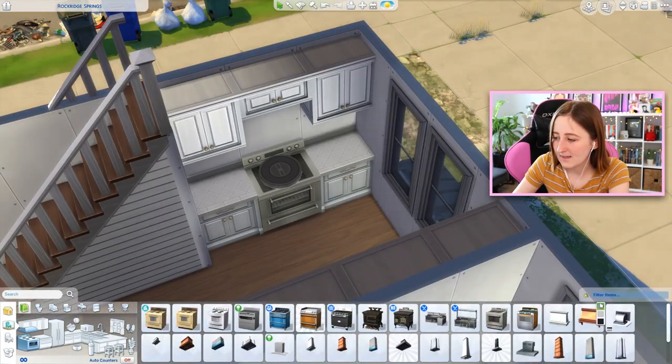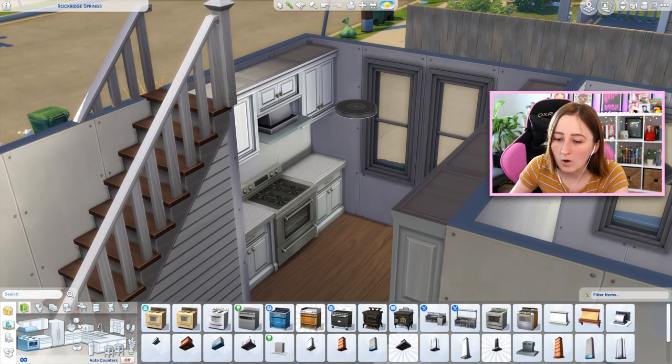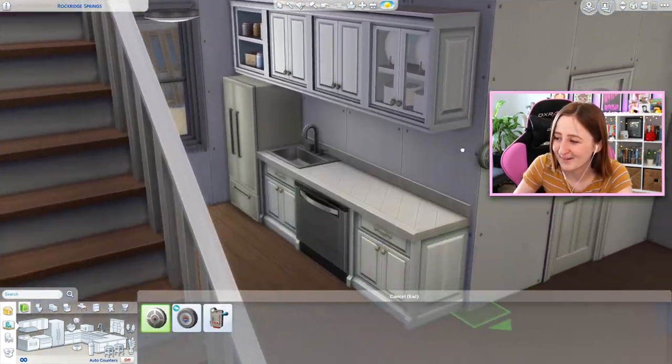This could be good for the stove though — maybe it's a blessing. We could probably get a dishwasher in here. I never put dishwashers in my Sims builds — this is groundbreaking. That's a nice looking kitchen. Maybe get a little range hood above the stove. Oh, we should put a fire alarm — I always forget to put fire alarms in my houses.